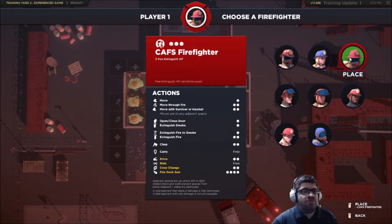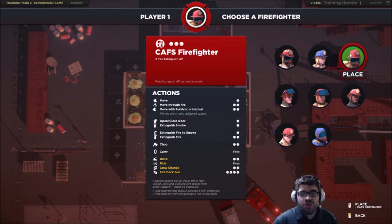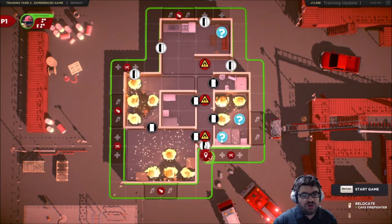My favorite is the CAFS firefighter. He only gets three actions to move around, but he gets three free extinguish actions. So if you keep him near fire, he'll get a bunch of free extinguishes. As long as you don't move him around too much, he'll do a lot of work. I'm going to place him first near all of this fire.